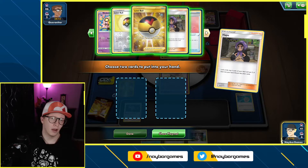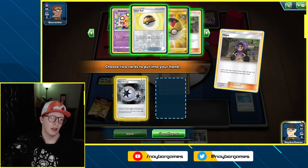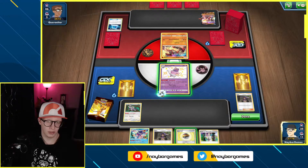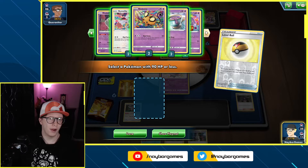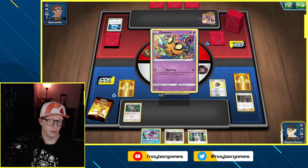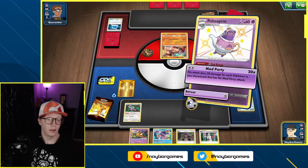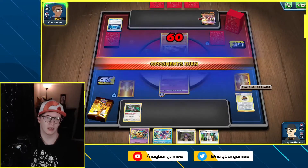One, two, three — that's 60. We're going to go ahead and just do 60 damage and we'll Professor's Research next turn. I swear if they're playing another Crushing Hammer though... We're going to Professor's Research first this time — get a whole new hand. Look at that, we got the Air Balloon that we need, and that will get us back.